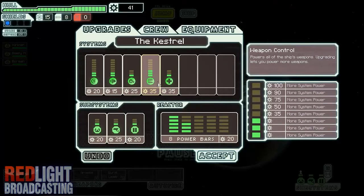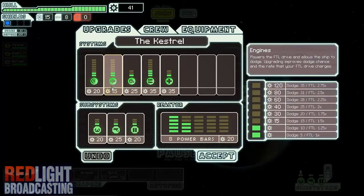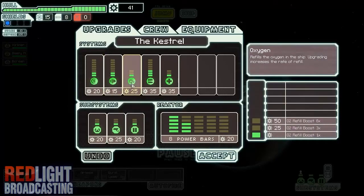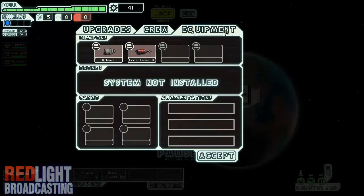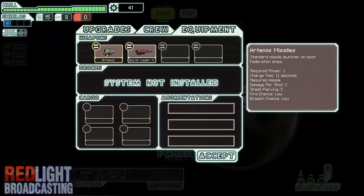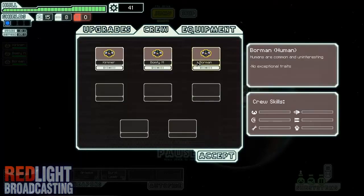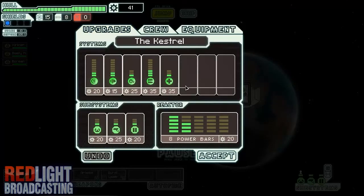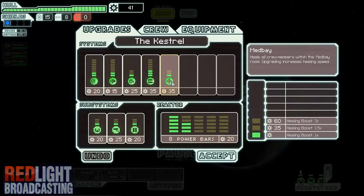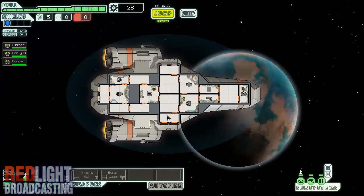Here you can upgrade weapons, the med bay which heals your people, the oxygen that keeps your people alive — some races don't need oxygen which is pretty cool — the engines which obviously provide power, and the shields. Here's all the equipment: different lasers and whatnot. Here is the crew and all their skills. None of them have good traits yet but they will eventually gather those traits over time. I'm just going to power up the engines because that's the cheapest thing to do at the moment. So there's nothing else here, so we're just going to jump.